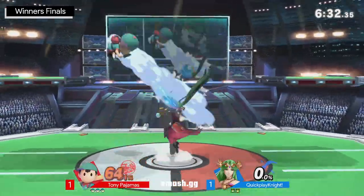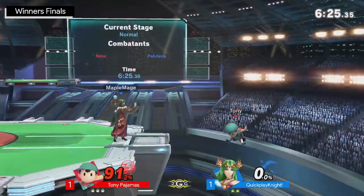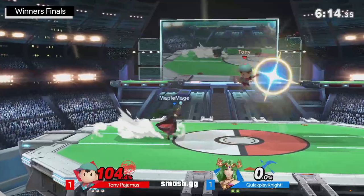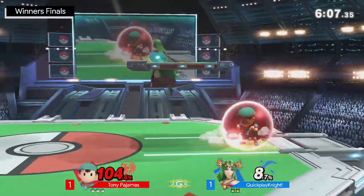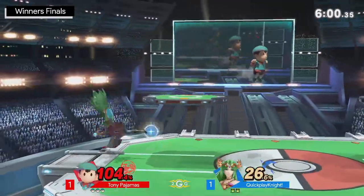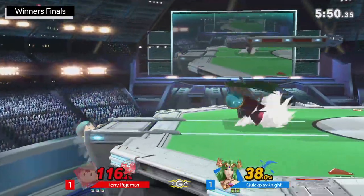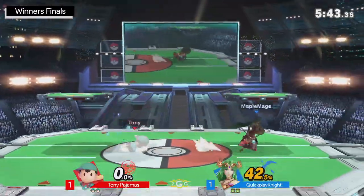Tony Pajamas kind of squeaked out that game by the skin of his teeth — maybe it was undeserved, but a win's a win. They are definitely showing out for this game three — that was a stock in like 10 seconds. Quick Play Night going for that up smash, but not quite going to catch it. Still at 0% on Quick Play Night — never mind, it's gone, only 8%, so not huge. Tony Pajamas really starting to get this damage down. Quick Play Night — yet another up smash — going to take the stock right there.